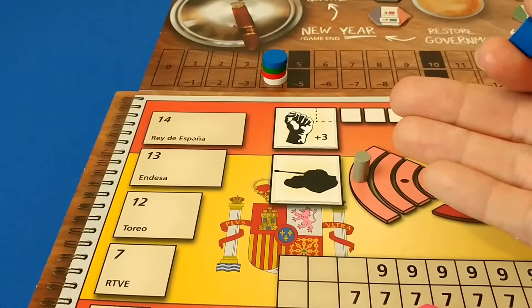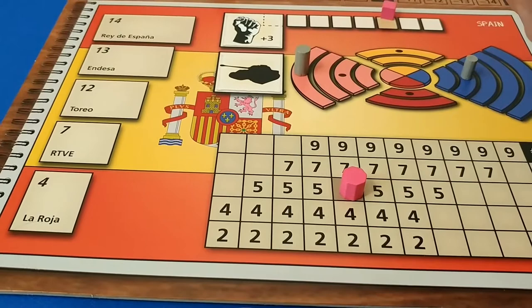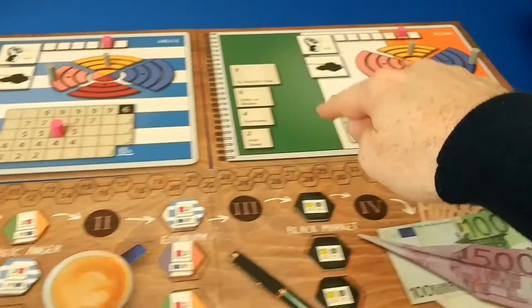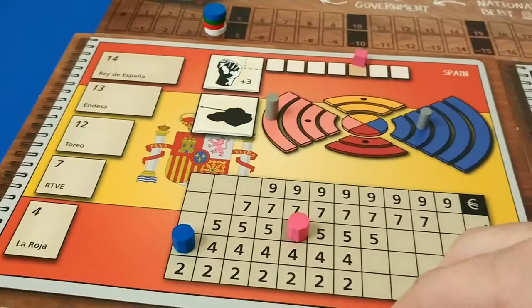Going from first to last player, each player chooses a country to invest in. After blue invests, then green, then red, then white. This gets you your first amount of income. The first investment in any country always goes on the four spot — so the first investor in that country gets placed at the four-dollar income position.